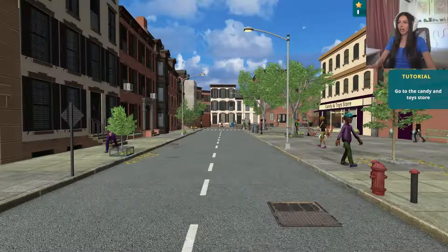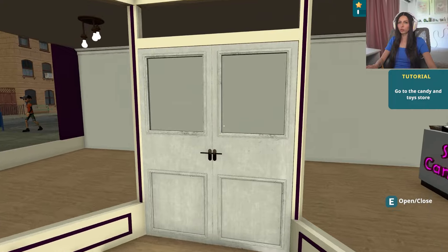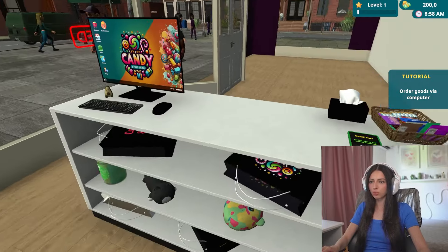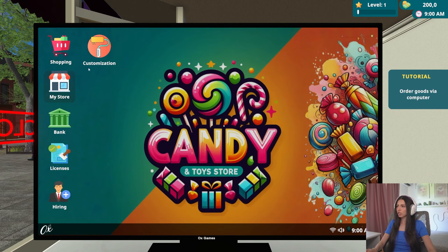Magazinașul nostru! Asta este store-ul meu. Go to the candy store. Bun, order goods via computer. Tată, n-am shelves, n-am nimic. Asta-i un pic, că nu e bine așa. Hai să vedem. E, interesant! Și avem aici, ce avem?